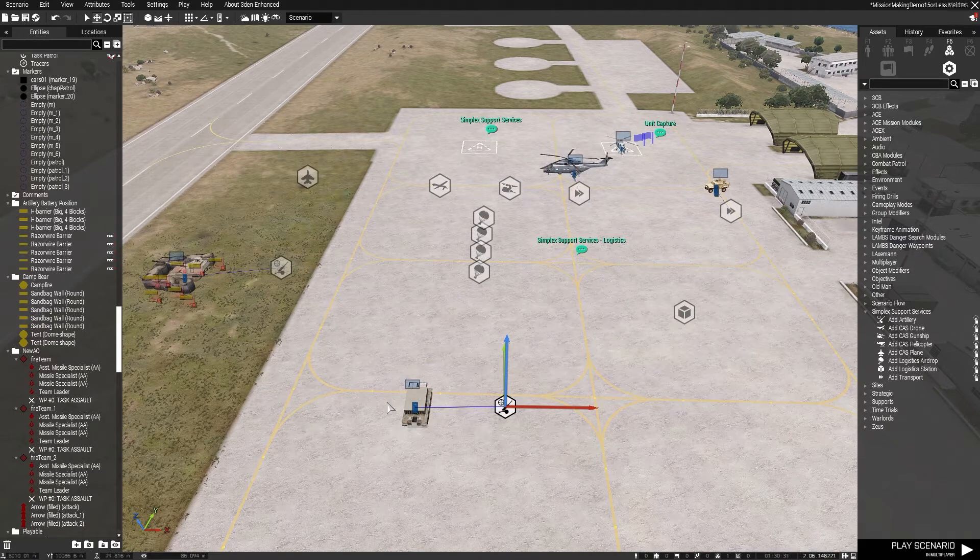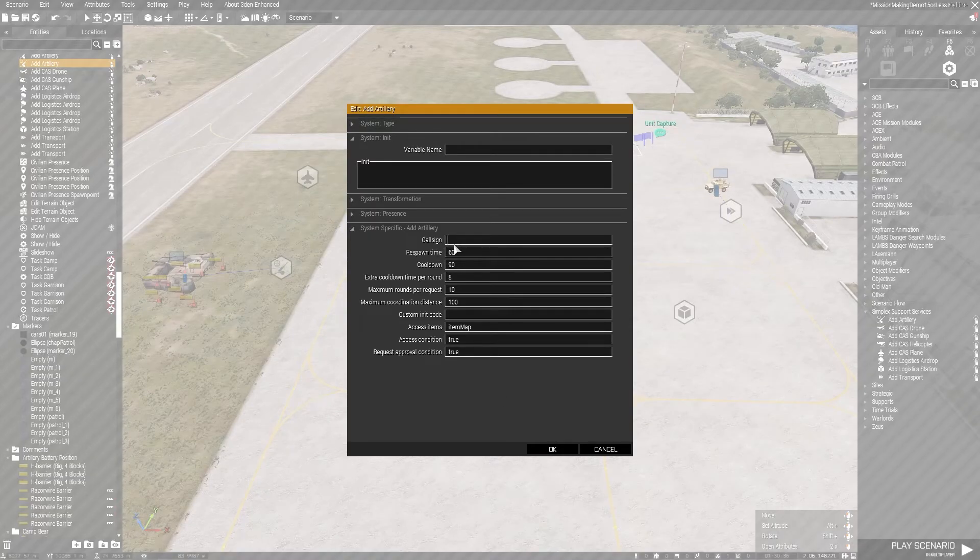There's some customization to go through as well. If you double-click on the artillery module you can give it a call sign — we're just going to call it Rocket. You set a respawn time, essentially how long it takes for the vehicle to respawn if it gets blown up. If you put it onto minus one, that becomes a limited asset. The cooldown is the minimum time between requests — in this instance 90 seconds plus an additional 8 seconds for every round fired.